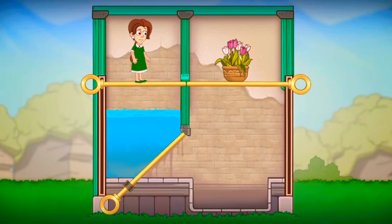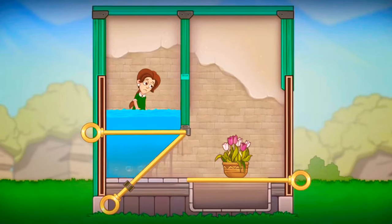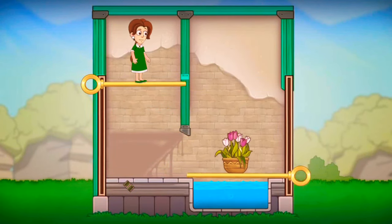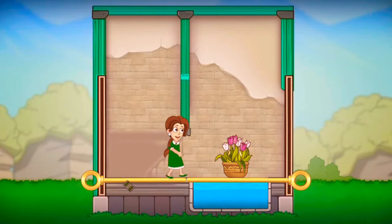Lift down the flower to get it. No, Catherine draws the water first. Release water to clear the way. Now lift down the flower pot. Drag the pin to lift down Catherine to get the flower pot.